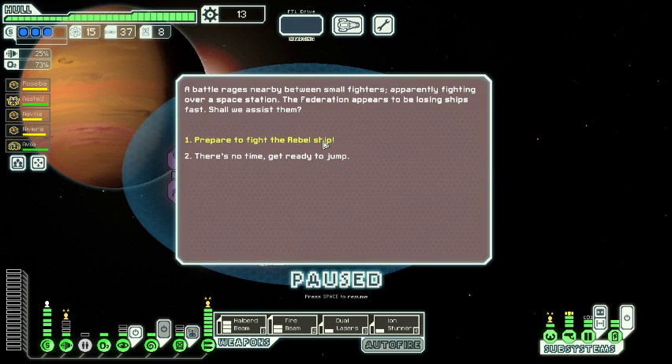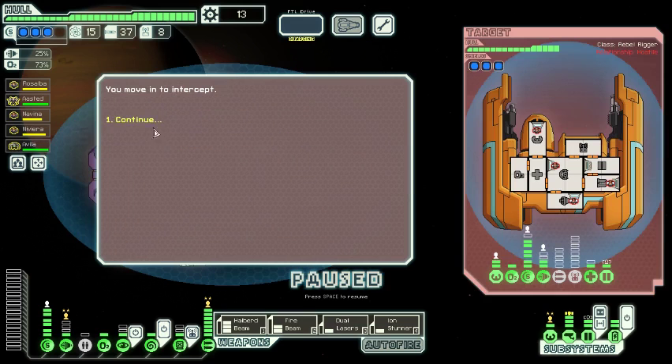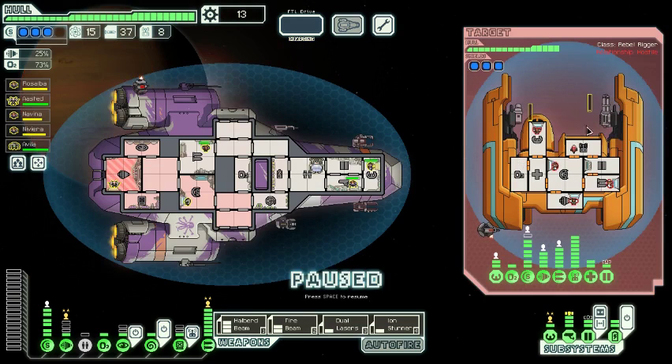Rebel fighters should be a joke at this point. Auto ships will be a little bit more of a headache because our fire beam won't work on them, but we have hacking level 3, halberd beam, dual lasers, ion stunner — we should be okay for those. It's just a ship like this that'll give me a brief pause, but this one doesn't look that bad.